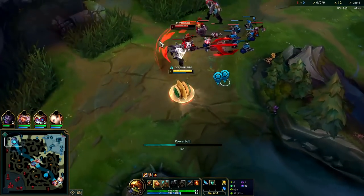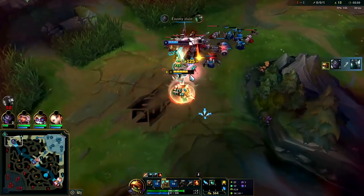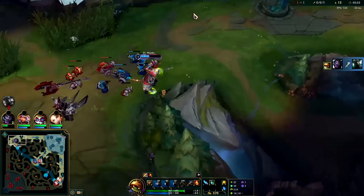We're level three and top lane's level two - that's the whole point of this clear. We're going to Q, come up from behind, push him into our teammate, auto attack, then E. E has more range than your auto attacks and it's that easy.